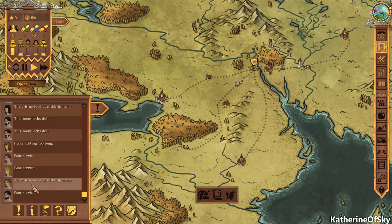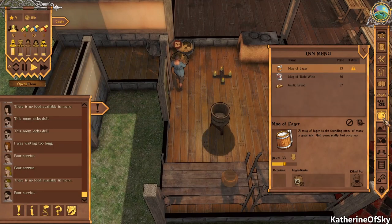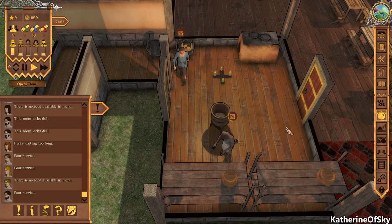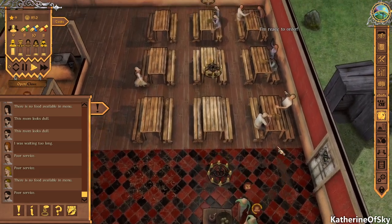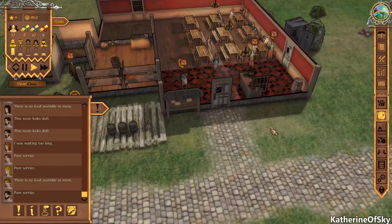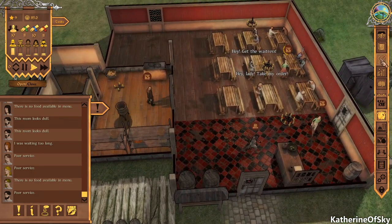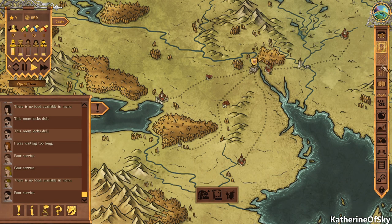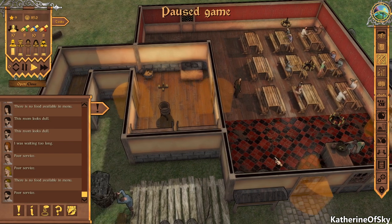There is food! We might be making food — maybe, hopefully. So this is how this all functions — it's interesting. People are yelling and all the things. The room looks dull — I wish I could unlock some decorations, that would be very nice because the people are not that happy with things right now.